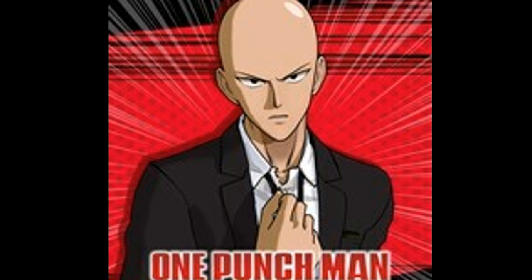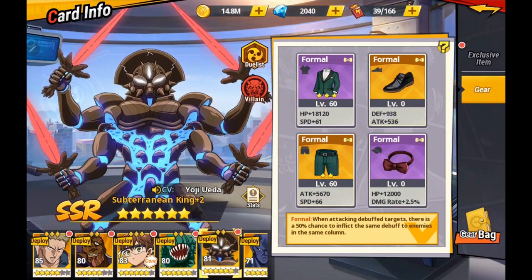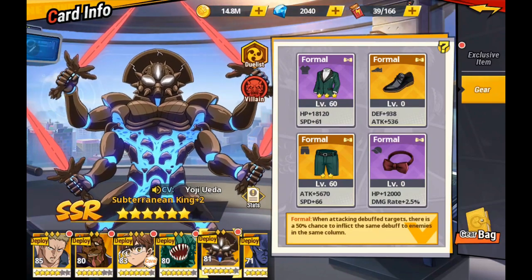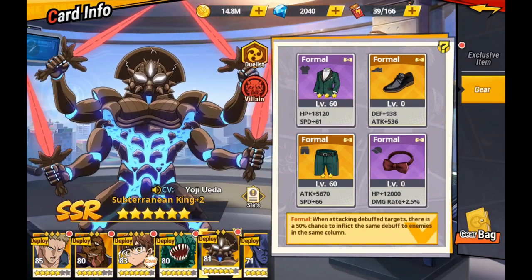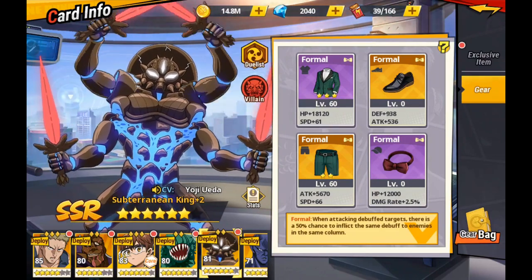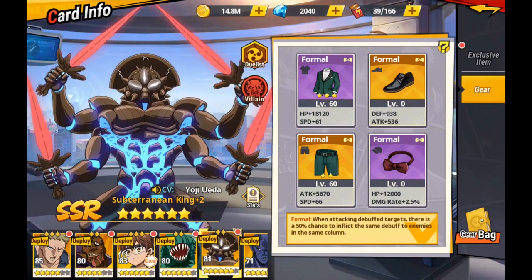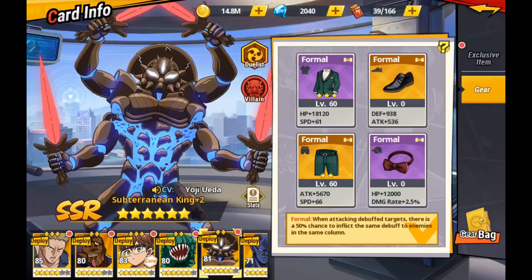What I really wanted to focus on today is Formal. Formal is so amazing in so many aspects of the game. What does Formal do? When attacking debuffed targets, there is a 50% chance to inflict the same debuff on enemies in the same column. It absolutely thrives with characters that can hit and stun, burn, or poison. Say you hit with a stun — now you've stunned somebody in the back row too, making it pretty easy to get 100% going through an advanced elite area.